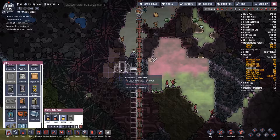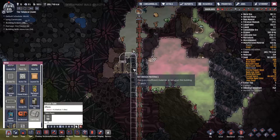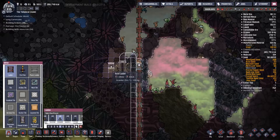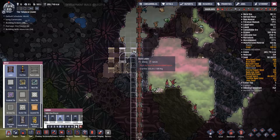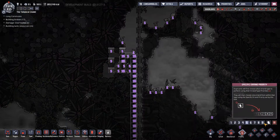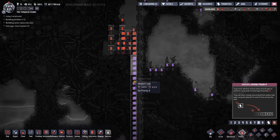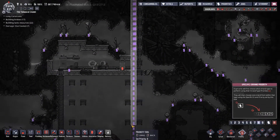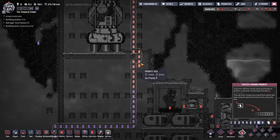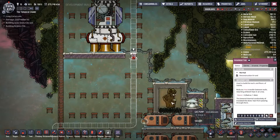I want them to go both ways, and then a ladder back over. We'll get that done first and have them do the transit tubes second. Honestly I would save a bunch of plastic just by deconstructing that.